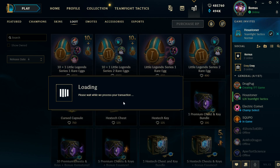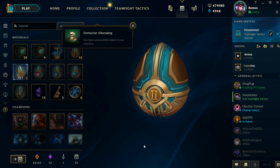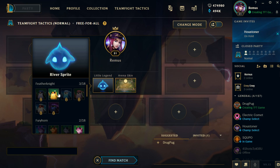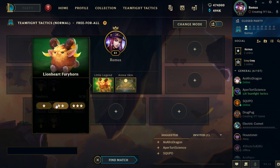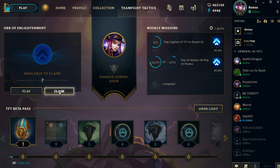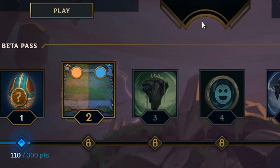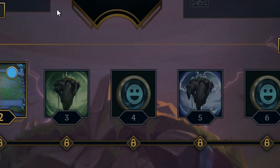You can buy little legends and they also work with the 3-star rarity system. If you get the same one multiple times it upgrades, but you can play with each version if you own them. There are also weekly missions and a daily orb you can claim for the pass, which awards rewards like random little legends, icons, map boards, skins, and emotes.